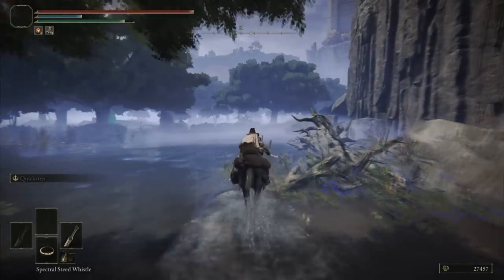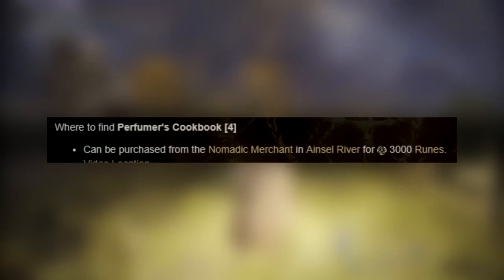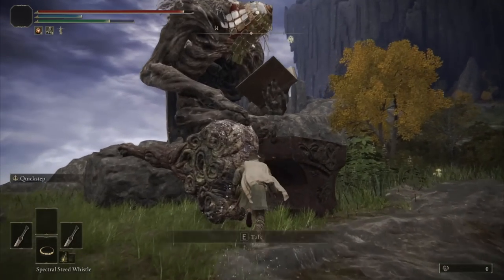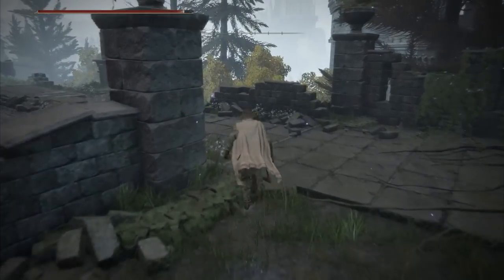The last cookbook is located underground near Nokron. I thought the only way to get there was by progressing through Ranni's Quest, but you can actually go there from a guarded elevator in Leyndell. Because the mistake had been made though, I planned on doing Ranni's Quest by going to Caria Manor to fight Loretta.